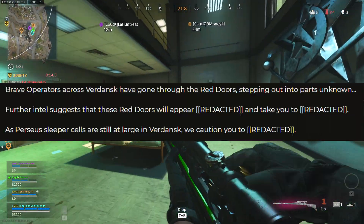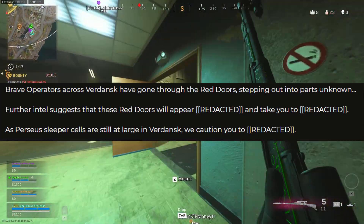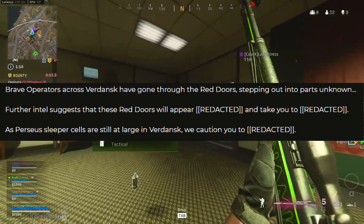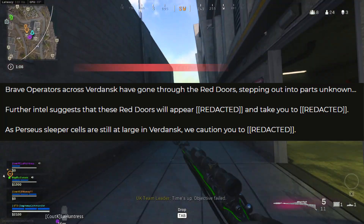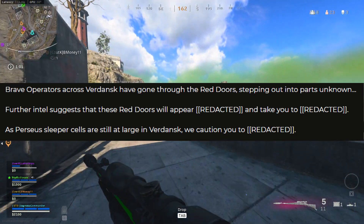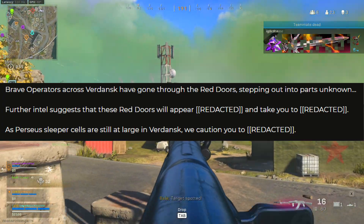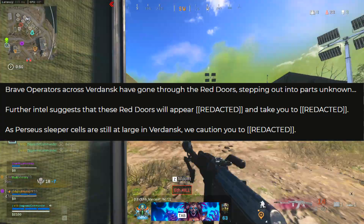Now the most important thing, which kind of smells like a potential easter egg or some side quest that we need to do, is something about the red doors. Brave operators across Verdansk have gone through the red doors, stepping out into parts unknown, which is basically the Perseus stations that we all experienced. They also issued one very mysterious message, and I am going to read this message to you and then give my translation of it.